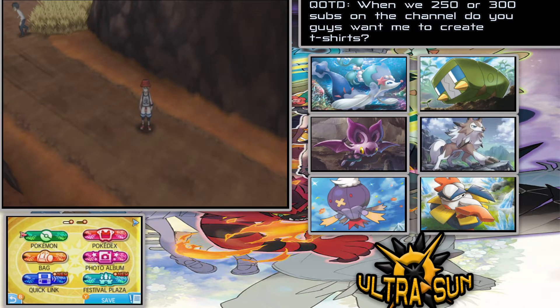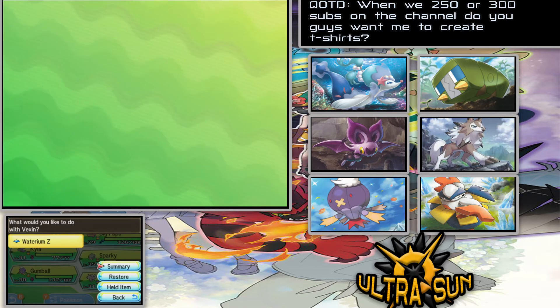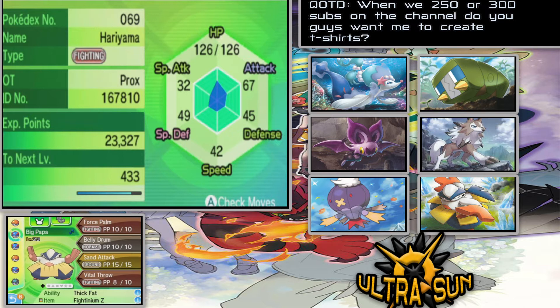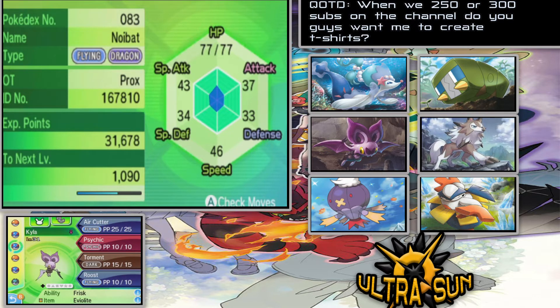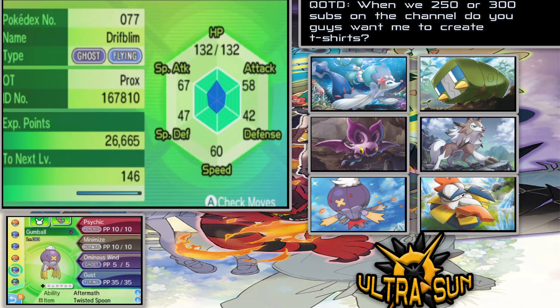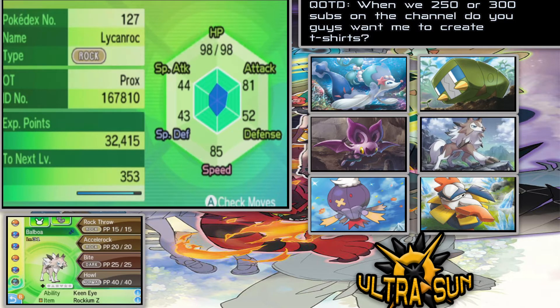Let's do a quick team recap before we dive in. We've got Vexin at level 38 with Hyper Voice, Sparkly Aura, Baby Doll Eyes, and Icy Wind. Big Papa at level 29 with Force Palm, Belly Drum, Skin Attack, and Vital Throw. Kyla at level 31 with Air Cutter, Psychic, Torment, and Roost. Sparky at level 35 with Full Switch, Acrobatics, One Slap, and Crunch. Gumball at level 30 with Psychic, Minimize, Ominous Wind, and Gust. And Balboa at level 31 with Rock Throw, Excel, Rock Bite, and Howl.